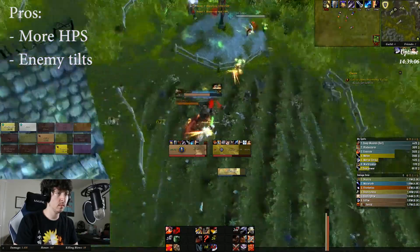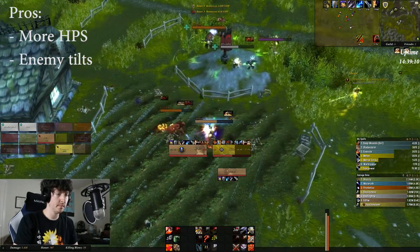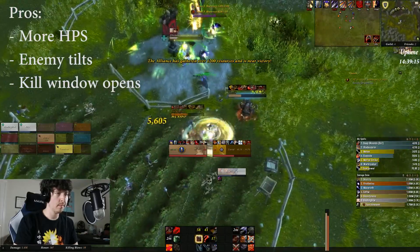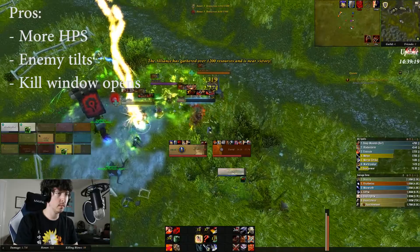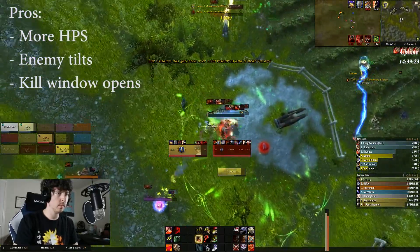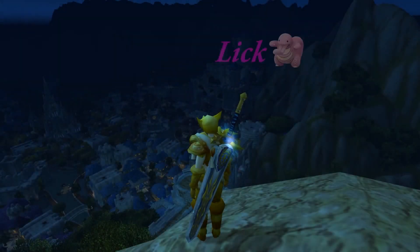The warrior gets pissed that nothing is dying and he comes back to go on the gnome. At this point my cooldowns are back up. I do a warbreaker into a bladestorm and put them both at critical health. Icing on the cake is that the priest gets off a psychic scream thanks to the time I bought him, and now I have a window to kill.